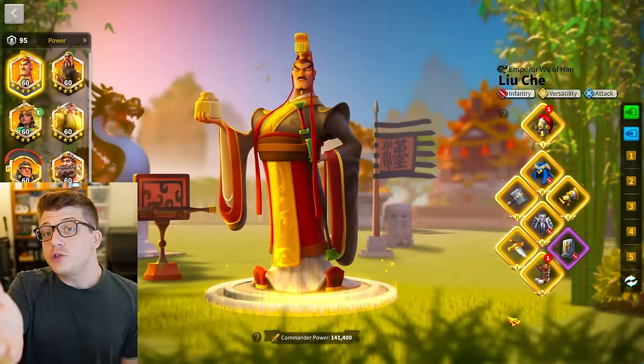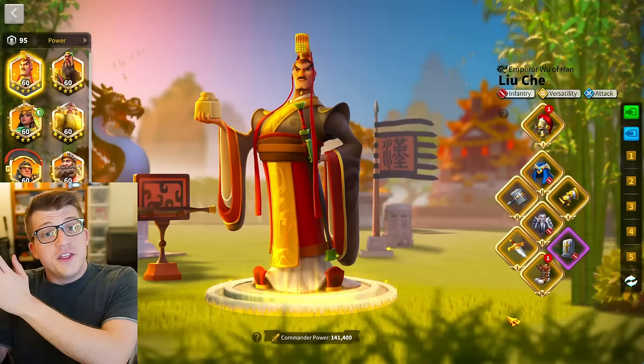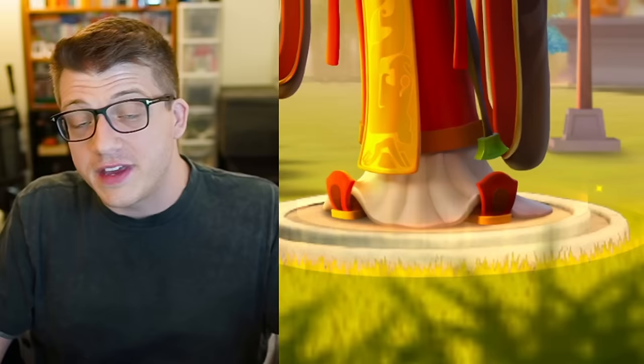What if putting the Horn of Fury on Liu Che might cause you to waste a bunch of extra rage that you'd be better off using on a different commander? And what if this was even more the case if you're running Scipio Prime as primary with Liu Che secondary — the most common infantry pair in Rise of Kingdoms today?